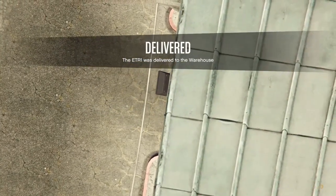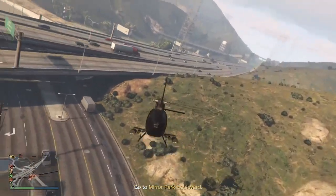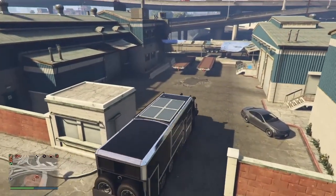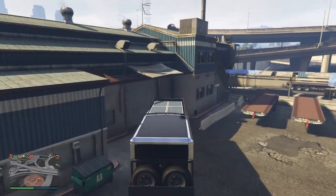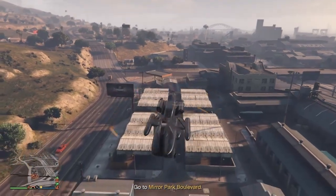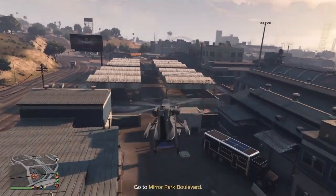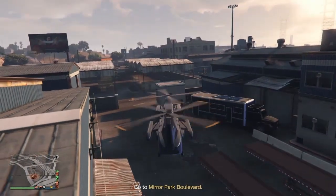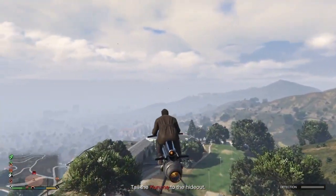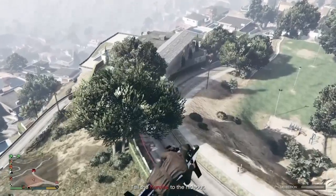The second tip is it's better to have a Buzzard so you can move from point A to point B very quickly. Third, if you have a Terrorbyte it's preferable to have it parked by your warehouse. The Cargo Bob is also very important. If you have an Oppressor, it's fine — it's the same as the Buzzard.